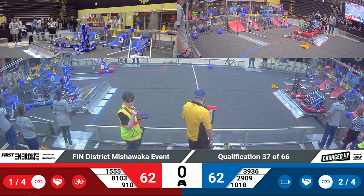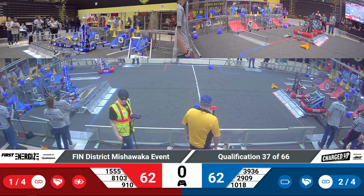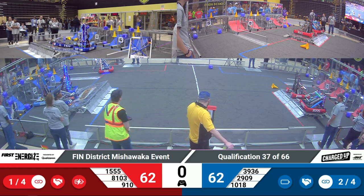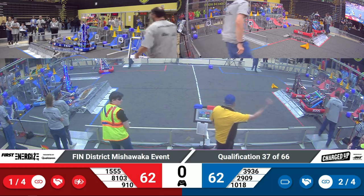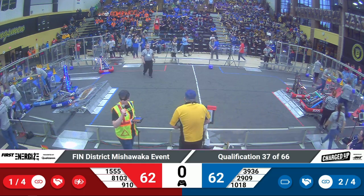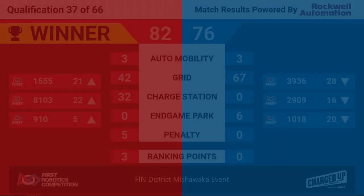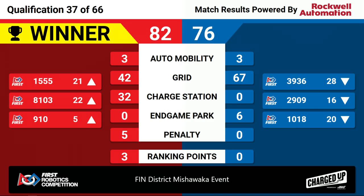It's 62-62. Let's see if our officials' decisions change this tie. Exciting match. Let's take a look at our scores. It's the Red Alliance winning 82-76, one of the most exciting matches we've seen today, with 9-10 successfully moving up into the number 5 position where they were number 6, and an important picking spot.